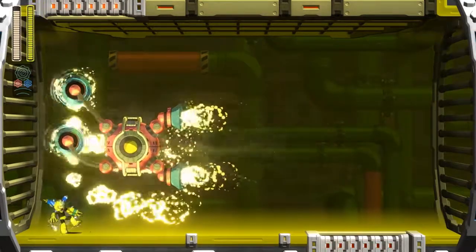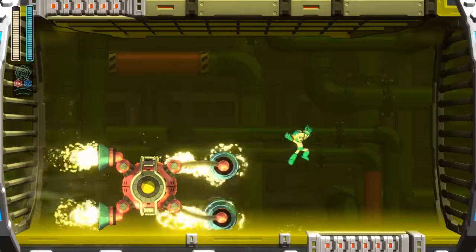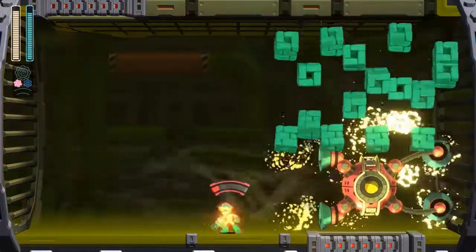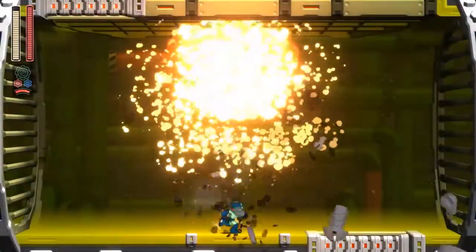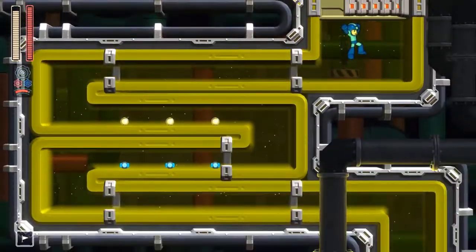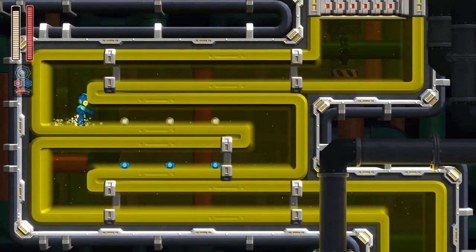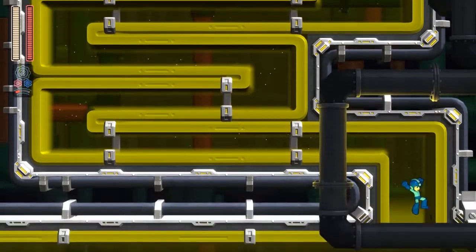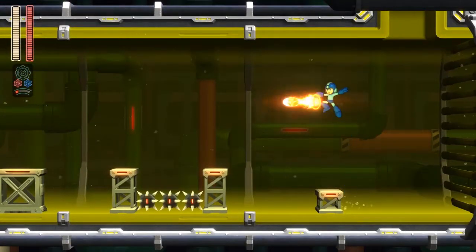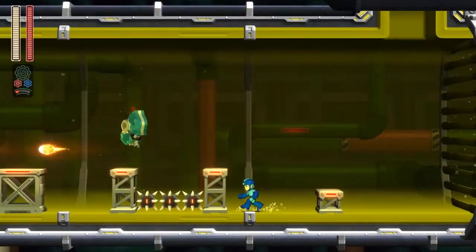This mini-boss will spawn various enemies while swiping its suction cups left and right. But if you just use Power Gear Block Dropper, it doesn't get much of a chance to do anything. Its most dangerous attack is that it can summon various types of those weird, almost hockey puck-looking enemies we saw earlier on the stage, that'll move around in different patterns all over the place. It's a surprisingly hard move to dodge because there's so much to keep your eyes on.